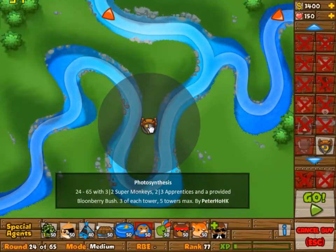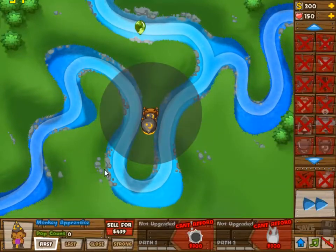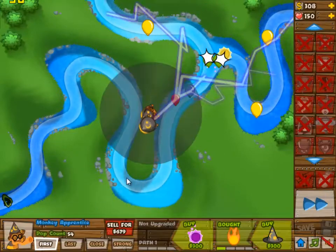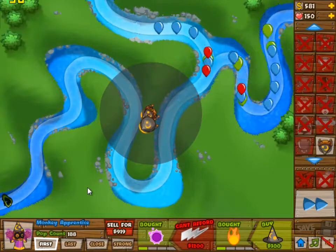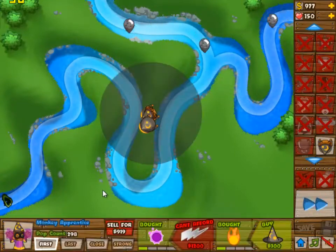The only way to start off here is with a monkey apprentice. Since it's wave 24 you need to go 0-2 at least. I went 2-2 because that seemed like the most logical choice. Also don't forget to place the Bloomsbury bush that you get — I actually forgot it here so I placed it in round 2, which was still plenty of time before the first bloons got through.